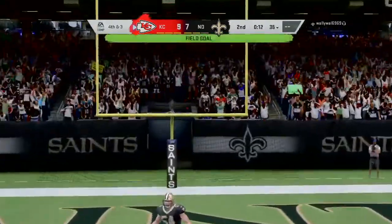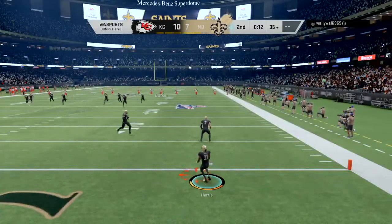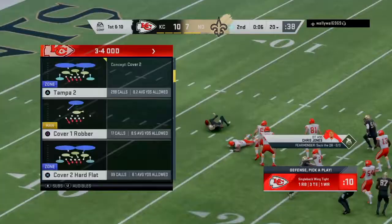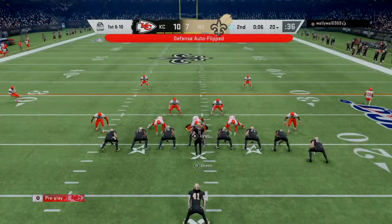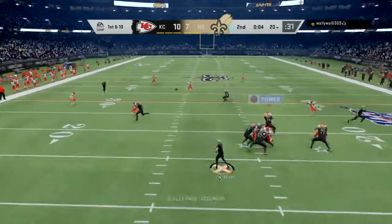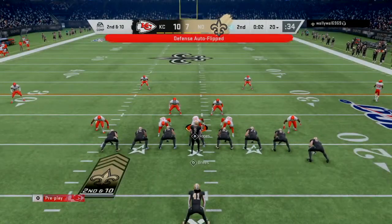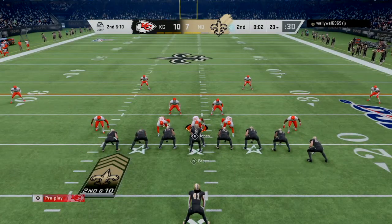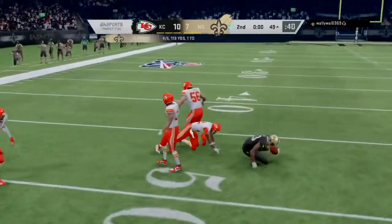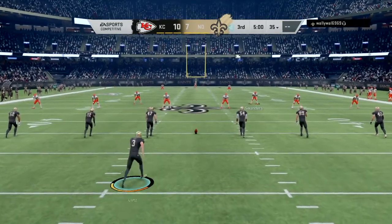Fourth and three — I settle for the field goal and extend the lead to 10-7. Twelve seconds left on the clock. I bottle him up on the kickoff return and leave him with just six seconds. He goes aggressive and tries to hit Thomas on a streak route. I'm in Cover 2 defending against the deep pass, and he does connect with Thomas on the same route but there's not enough time left in the half. End of first half — I get the ball back after halftime.